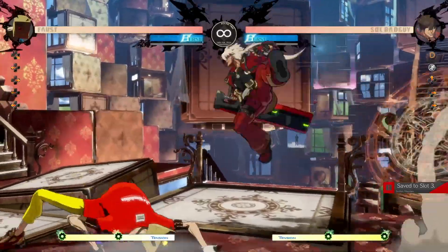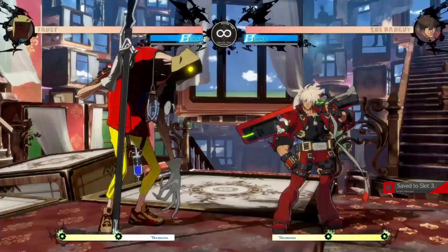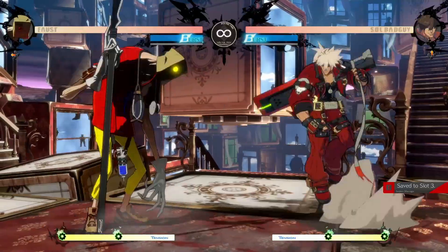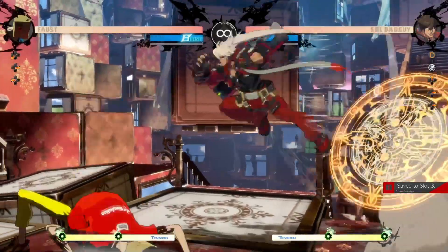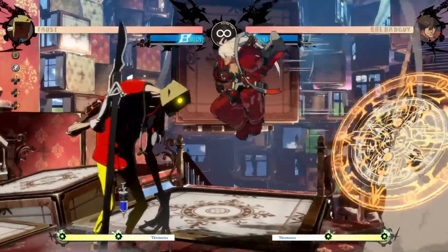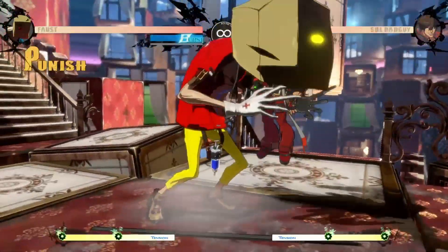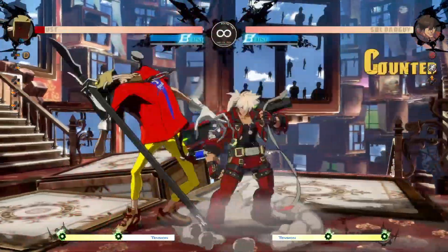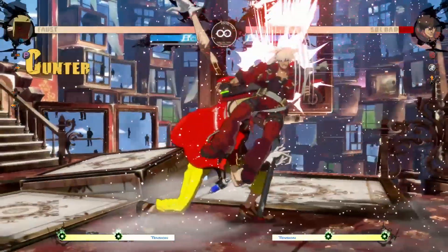All aerial attacks except Jump Slash are crawlable at the lowest possible height. Jump P, Jump Heavy Slash, and Jump D are only crawlable forward, while Jump K is crawlable forward and crouching. Jump Slash is only crawlable at instant air dash height. It's good to keep those options in mind as a late reaction, but 6B will do the trick just fine.